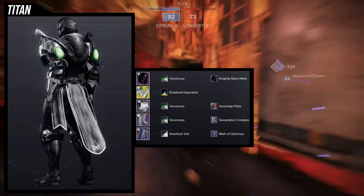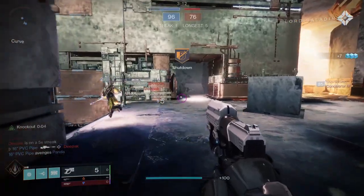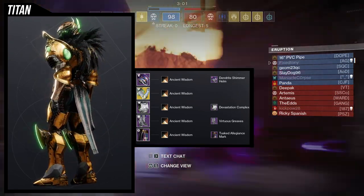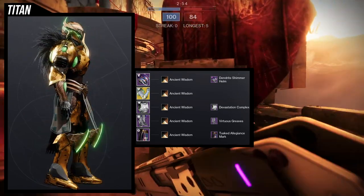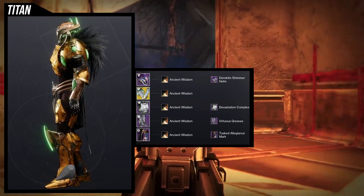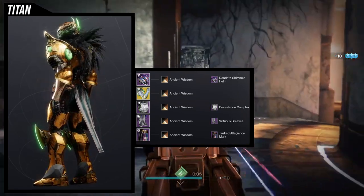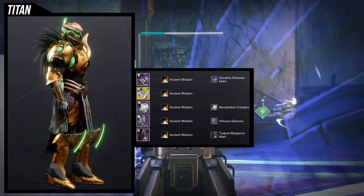This is the first set — I really really do like this set, and if it wasn't for the second set I would actually wear this more. But because the second set looks so fucking cool — let me stop blue-balling and show you what I got. So this is so cool. I love everything about this. Ancient Wisdom is a great shader for this set because there is no green on the actual shader, it's all on the glow. That was my workaround — I didn't want to wear green with this set specifically with the arms, I just think it's too much green. Dendrite Shimmer Helm was an easy choice because this helmet looks fucking cool, especially when you combine it with Devastation Complex — anything with fur on top is just gonna look super cool with this.